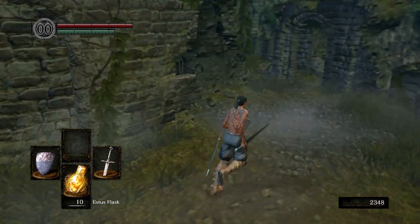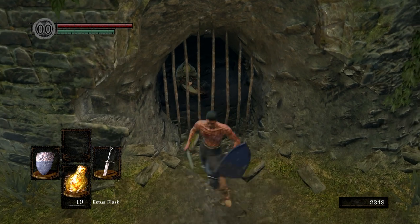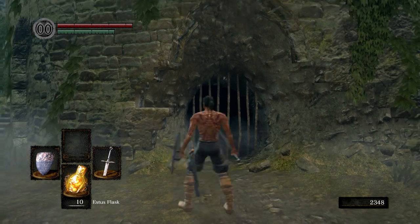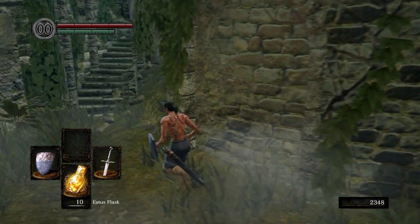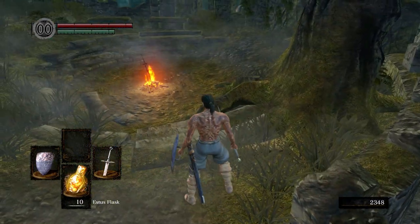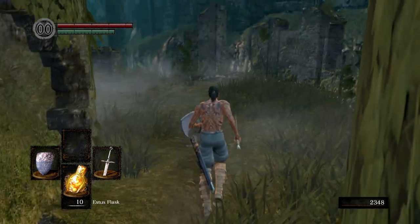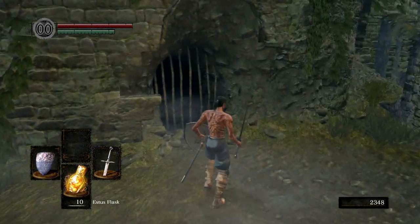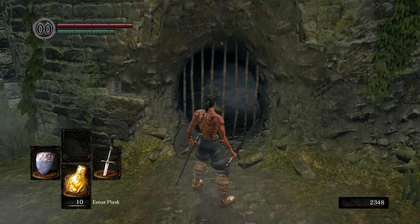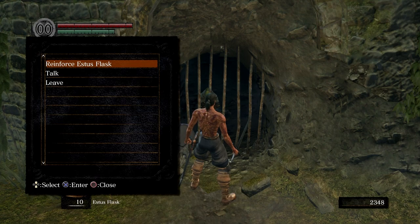If we come down here, we can see that there's a lady locked up. This is our firekeeper. She's the one that kindled the bonfire. She actually tends the bonfire up top here and kindles it. That's why we get 10 Estus Flasks — besides our normal 5, we'll get 10 anytime we sit at that bonfire because of her. She doesn't say anything, but we can reinforce our Estus Flask here.